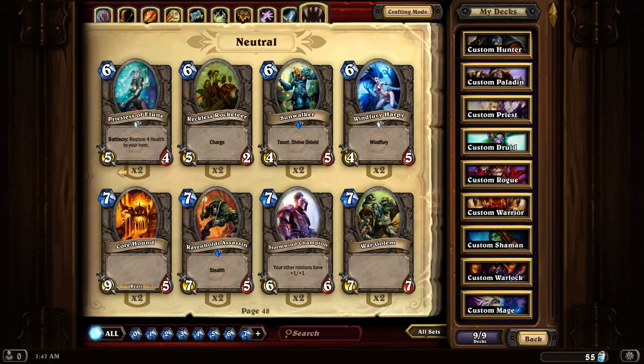Priest of Elune. Battlecry: Restore 4 health to a hero. This is a really good card if you find you are taking a lot of damage and you need something to heal you up a little bit before you attack.